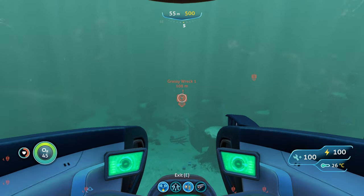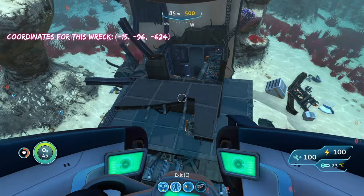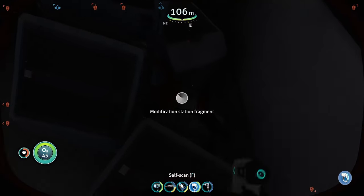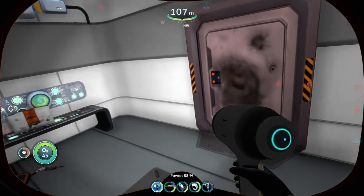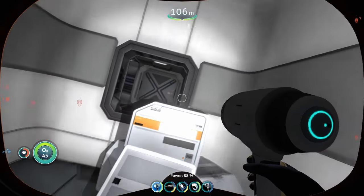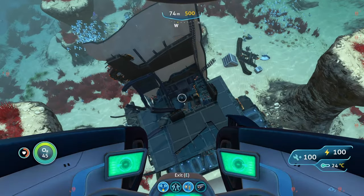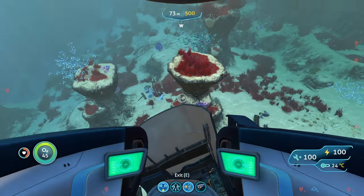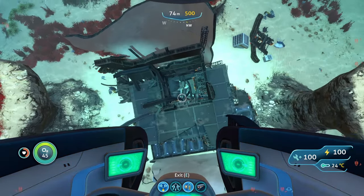We are now at the wreck and can start looking for our modification station fragment. There's one right there, and another one — that's two fragments. We found two modification station fragments here. This wreck is actually right next to another spot where you can find modification station fragments: the Crag Fields.